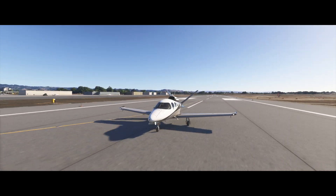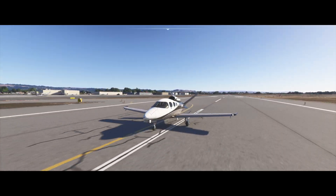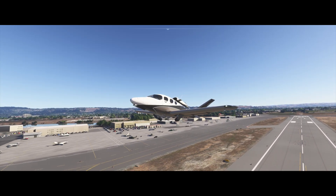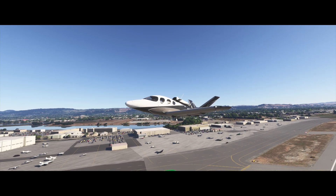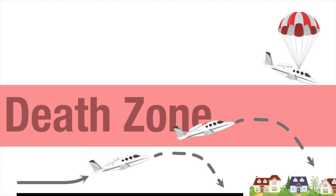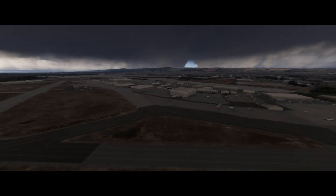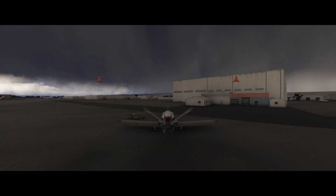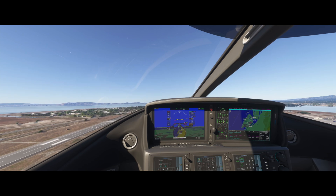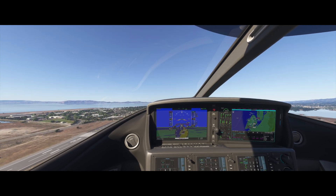Everything so far should be familiar to any Cirrus pilot, SR or SF. What might be new is my instructor's thoughts on what I call the death zone. The death zone is the region above which you can no longer land with runway remaining and below CAPS altitude. If you have an engine failure in that zone, you're landing on whatever's beyond the runway — trees or worse, houses. The shorter the runway, the wider your death zone. The goal is to minimize the time you spend in the death zone.